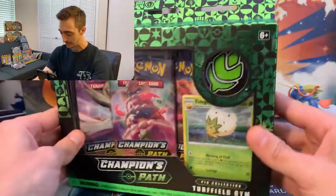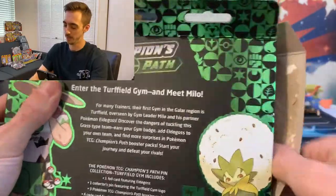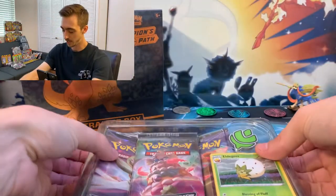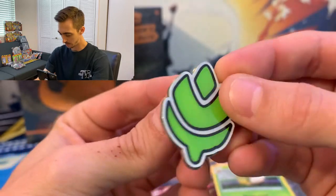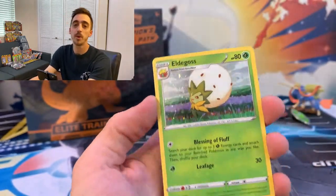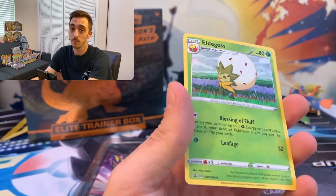Let's get into this Pin Box. We're going to open carefully. Three packs, a promo card, and the Pin. I'm starting to get a lot of pins — I think they're pretty cool. Let me know in the comments if you use the code card and pull anything cool.